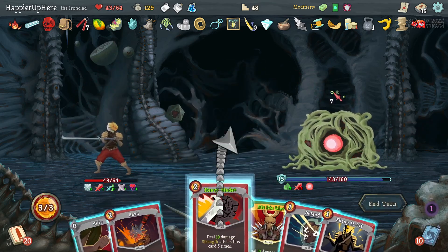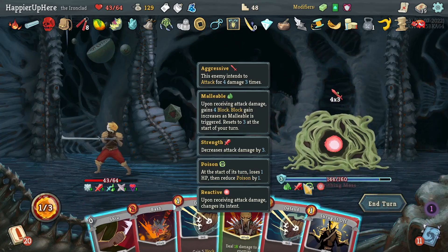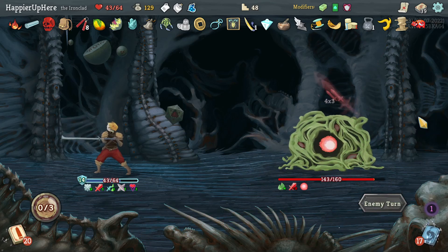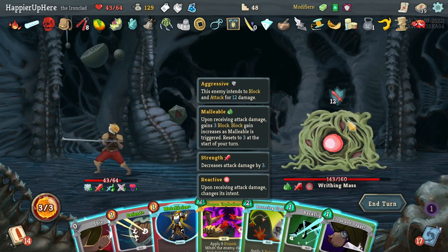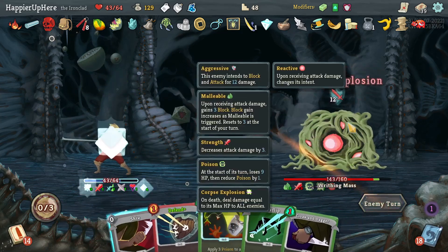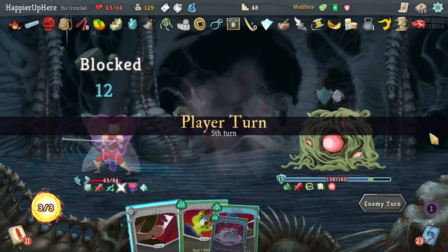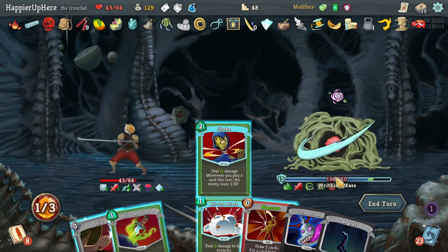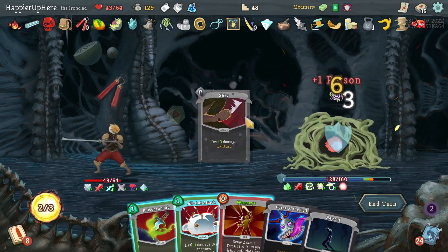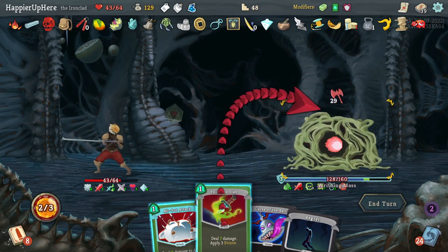Seven incoming — Heavy Blade is worth it though. Let's do that, then 12 — I can fully defend with the Defend. Let's be careful, I don't want to take too much damage and I also don't want to get a curse. For example here I should do Metallicize and Corpse Explosion. I guess I could have done Bouncing Flask but Corpse Explosion is effectively the same amount of poison. Now he's trying to give me a curse which I'd like to avoid — let's do Choke and Shiv.